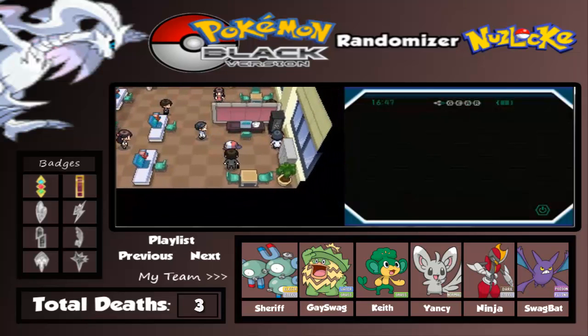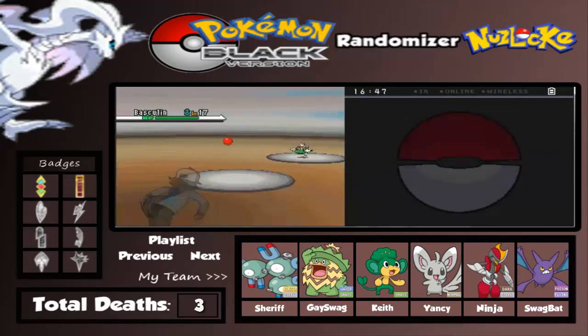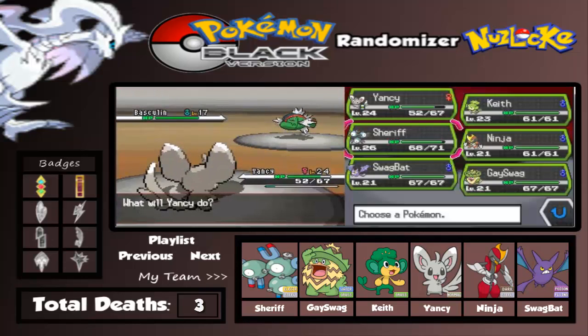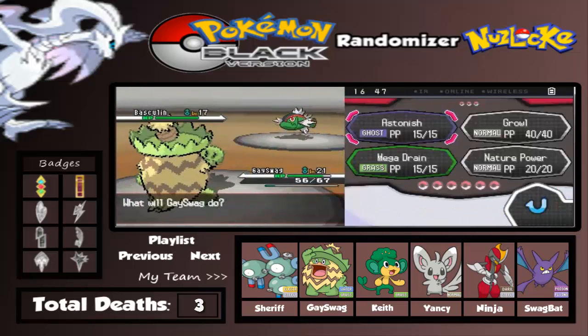We're not reaching the next level. Here comes a fork in the battle. It's Basculin - we're gonna switch out to Gai Swag. Come on, Gai Swag, you can do this! Let's use Headbutt on this thing.